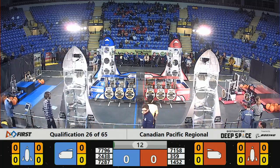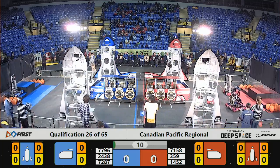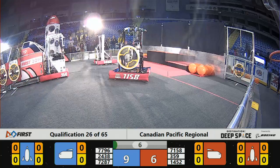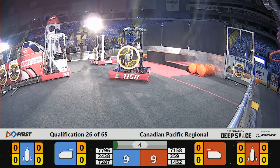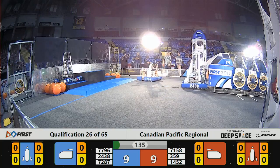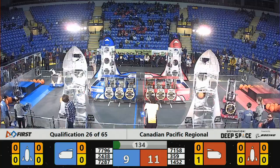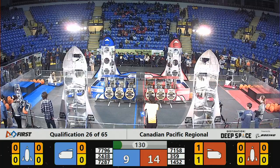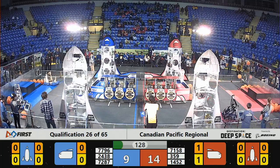Off we go here for the sandstorm of qualification match number 26. Two Blue Alliance machines making their way down to the surface of Planet Primus, all three of the Red Alliance machines doing so as well. That's about it for this sandstorm period. Blue Alliance has a hatch panel loaded up in the robot, they're going to be up on their tippy-toes here, wheeling it on back, letting the cargo fall out of the cargo ship.